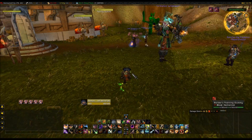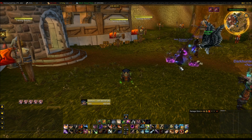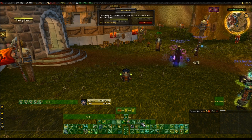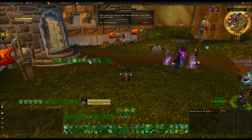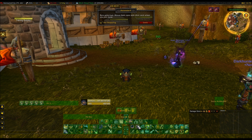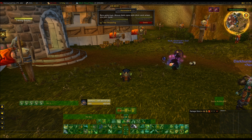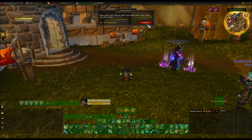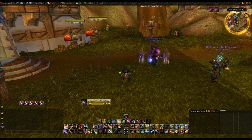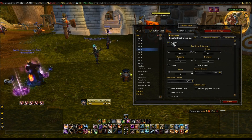So the first add-on, the main one really, is Bartender. It's how my bars are set up here. It's a really simple to use add-on. You can just open it up, move bars around, have them wherever you want. You can have extra abilities going here and there. Like here I have extra focus macros so I can focus different people easily. It's really easy to set up. You can have extra action bars if you wanted.